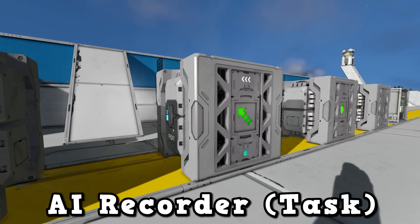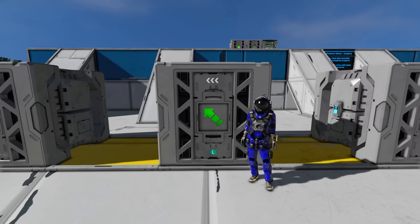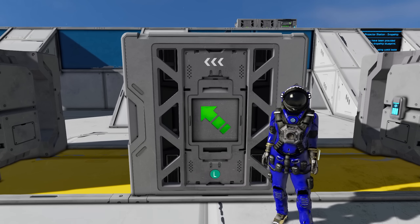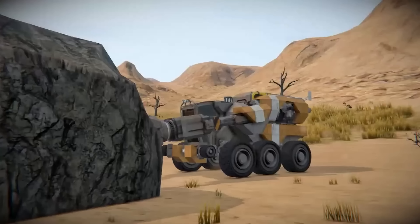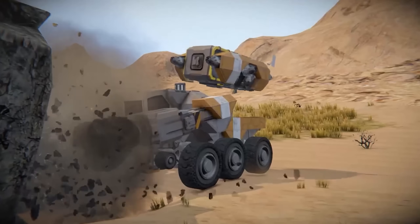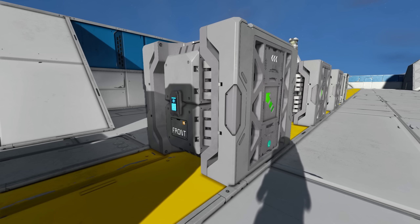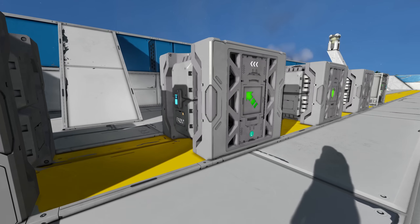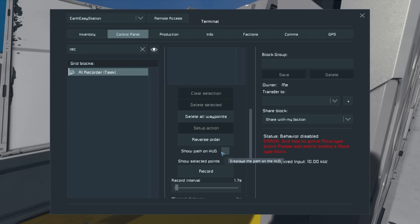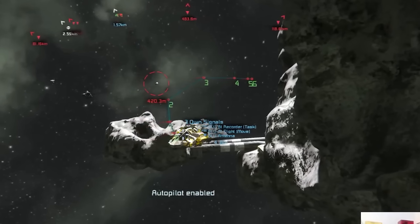The AI Recorder Task seems the most complicated but also the most powerful block. It can be used to record actions and then get your drone to repeat them. For example, you could record the actions of docking a ship, and whenever that task is fired the drone will fly to where it needs to be and dock. The AI mining demo shown a couple of months ago uses the AI Recorder — it docks from the miner, flies back to the base, drops off cargo, and then flies back and re-docks. It was also shown on the live stream that they recorded a path which the drone then repeated on loop.